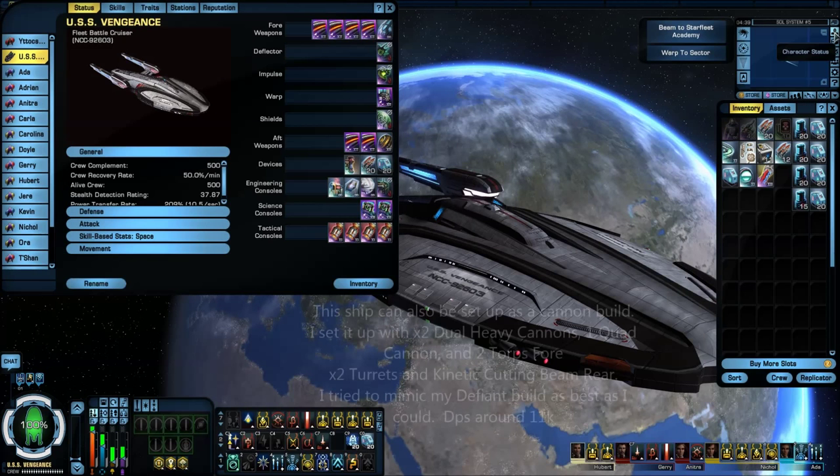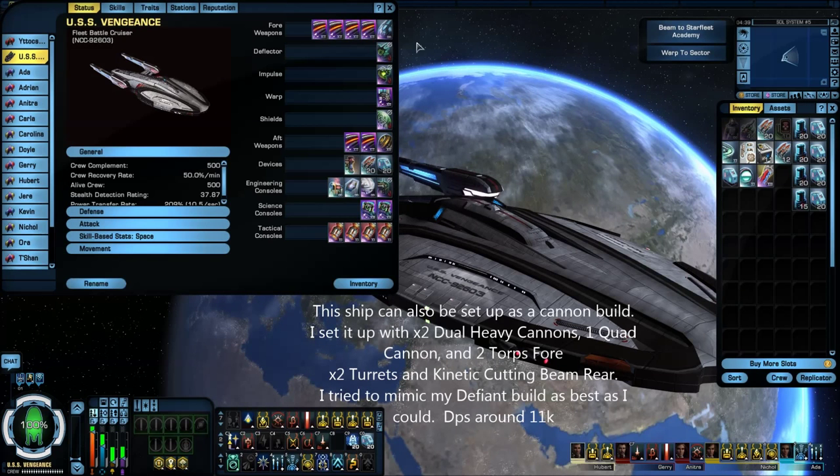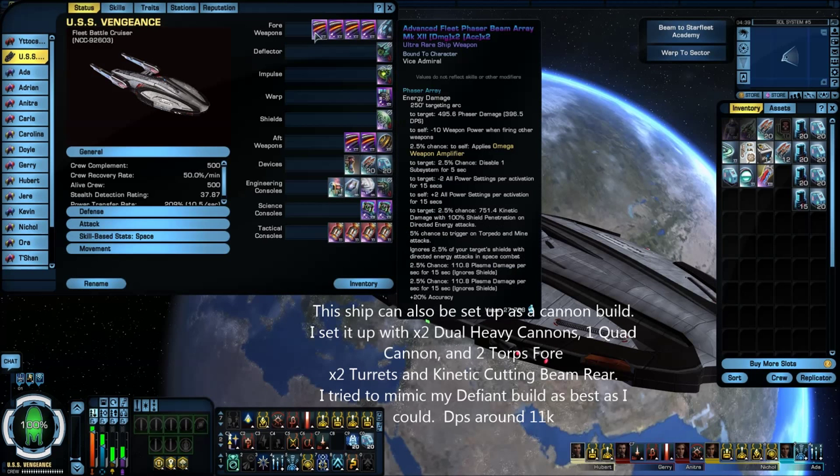First I'm going to go over the ship build itself. Let's start with the 4 weapons. Pretty much all the beams on the ship are advanced fleet phaser beam arrays — damage x2, accuracy x2. If y'all have watched a couple of my other videos, these are the same beams. As any of you that know me, I'm pretty much a cannon-type player. I try to keep it consistent — if it's a fed ship, I keep phasers on it. If it's ROM, I go plasma and so forth.